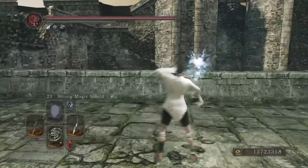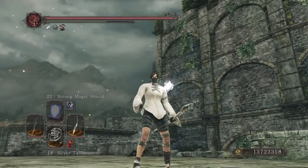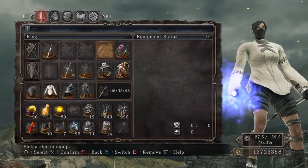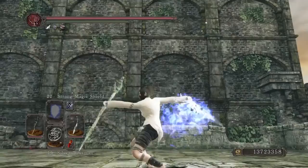Yo, what's up guys. Before we get to the main video, I wanna show you this cool little glitch I found. So, if you watch my tumble buff video, you can see that you can put strong magic shield on a sword.